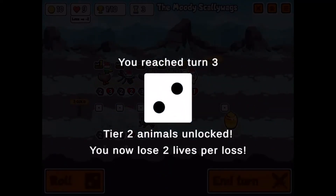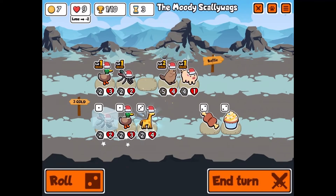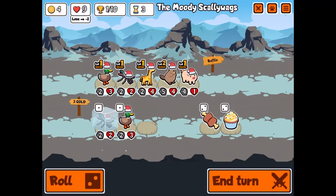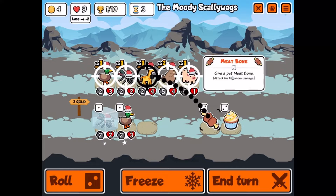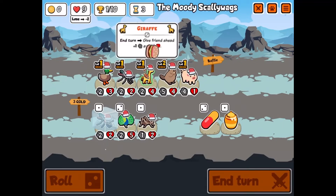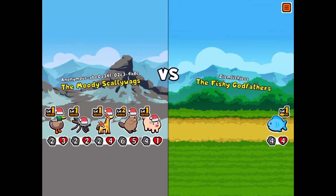Once you reach a certain turn you unlock different tiers of animals. Now I can get a tier three animal — I'm gonna buy this one. I'll give the meat bone to the giraffe because that makes it do extra damage, then roll. The giraffe gives the animal in front of it one extra attack and health each turn.